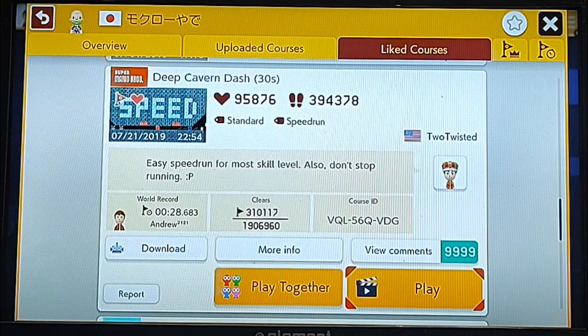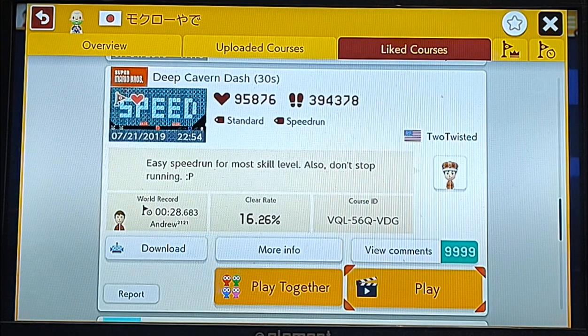So the time saves mainly come from something called corner boosting, which is pretty well known in this game at this point. It will propel you forward one frame per corner boost. You can get a partial corner boost and a full corner boost.